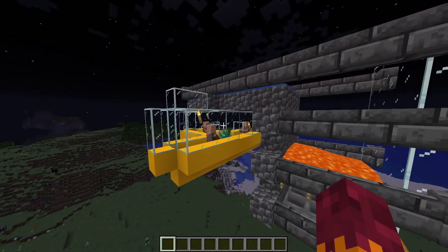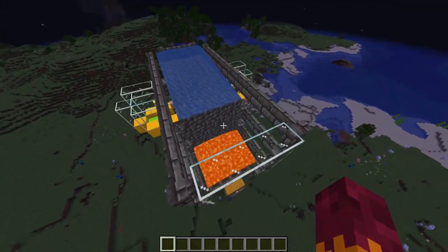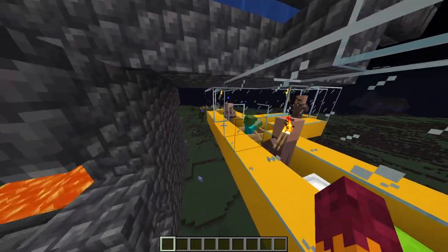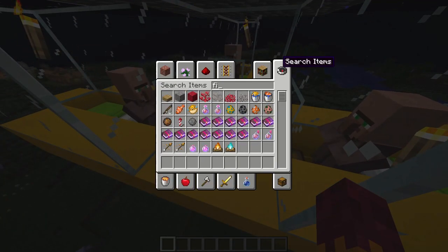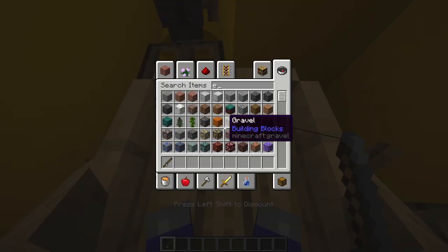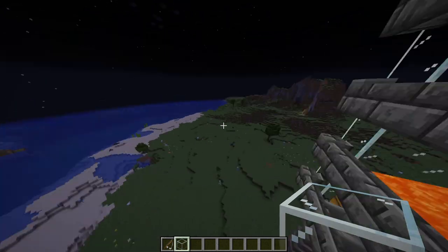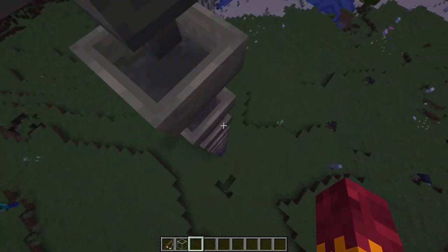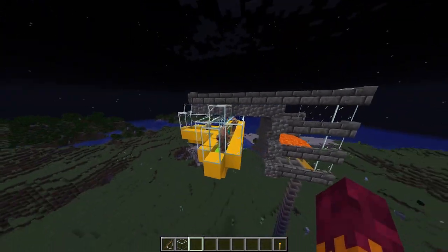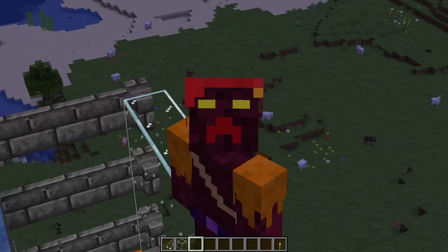My farm wasn't spawning iron golems at first, but all I did was save, quit, and reload the world and it started working fine. If you have that problem, try leaving and coming back. You can also try moving around in the boat slightly. And now we are collecting iron — this is a working iron farm that doesn't need a nametag for the zombie, which is why I'd recommend it. Thanks for watching, see you next time!